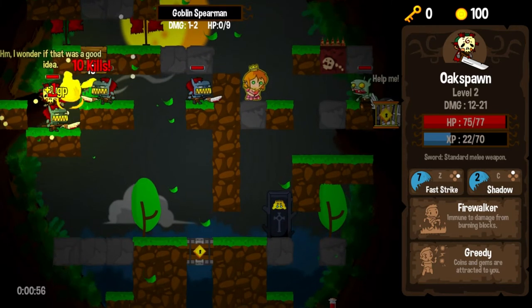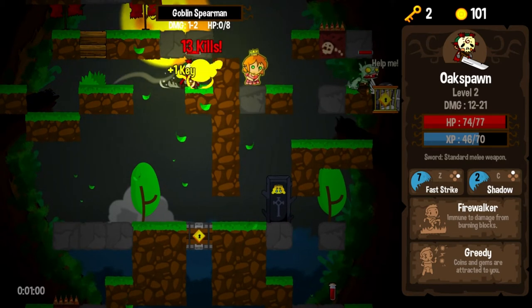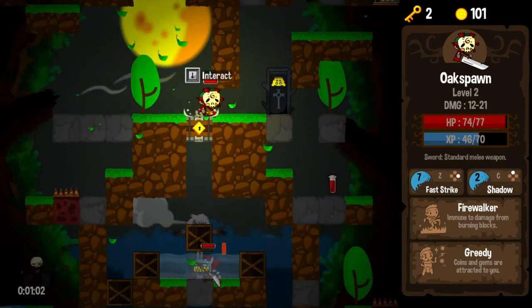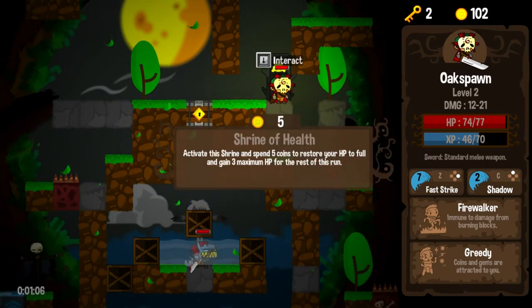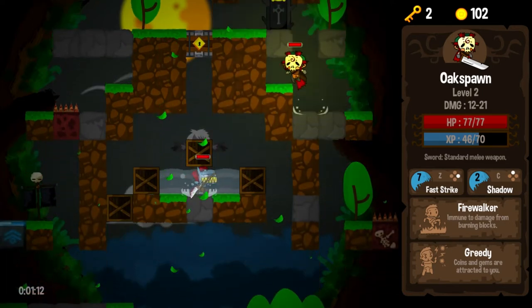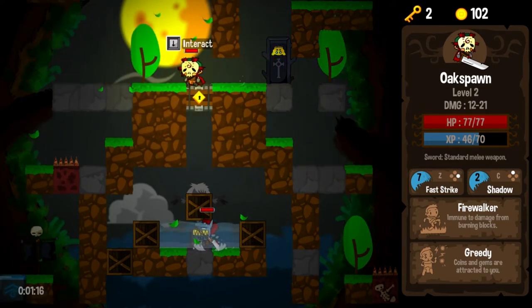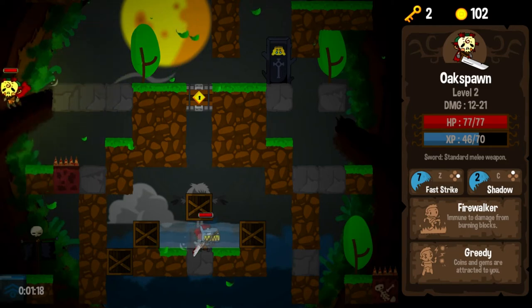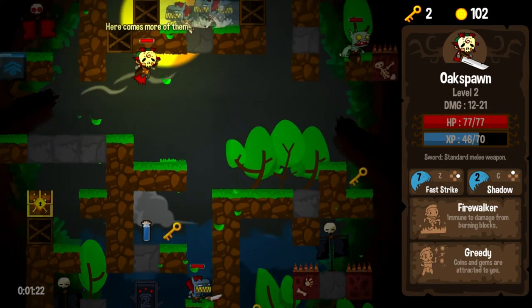More enemies. Killing everything in sight. Just absolutely straight murdering all these Goblin guys. That is HP to full — yeah, it would be nice to have three additional max HP, but I mean, we're leveling up pretty quickly. I don't necessarily think that's something we absolutely require. So we'll go down this way only because there is an alarm over here. And of course, the alarm puts the enemies out of reach. That is unfortunate. But we'll make sure to grab our keys.